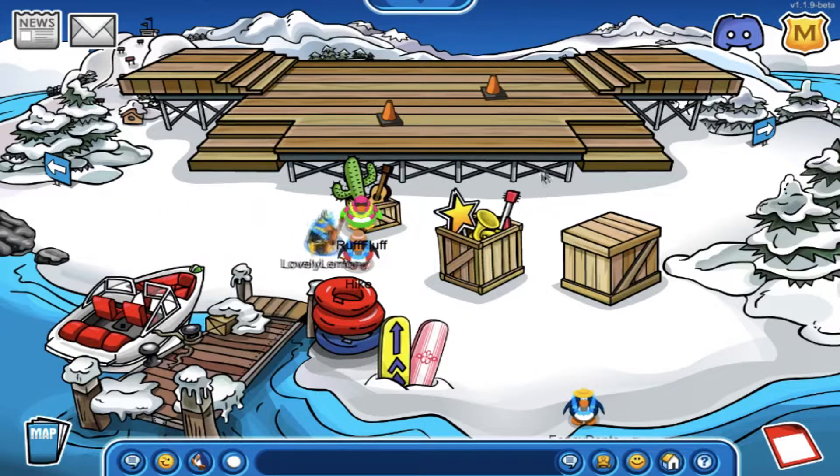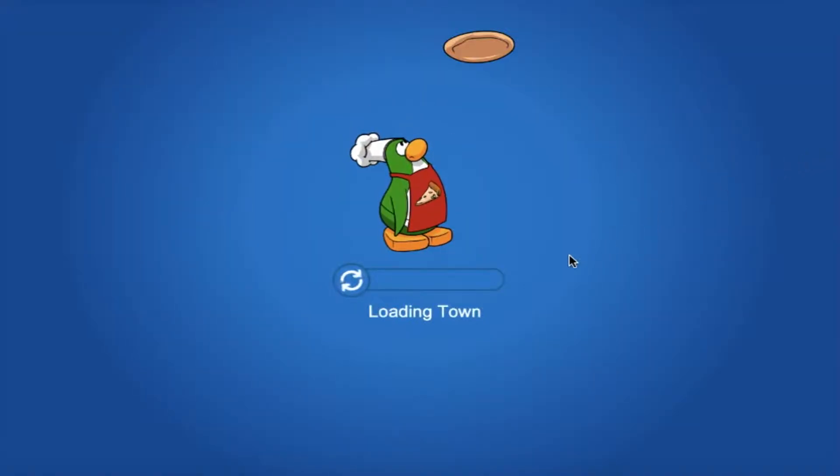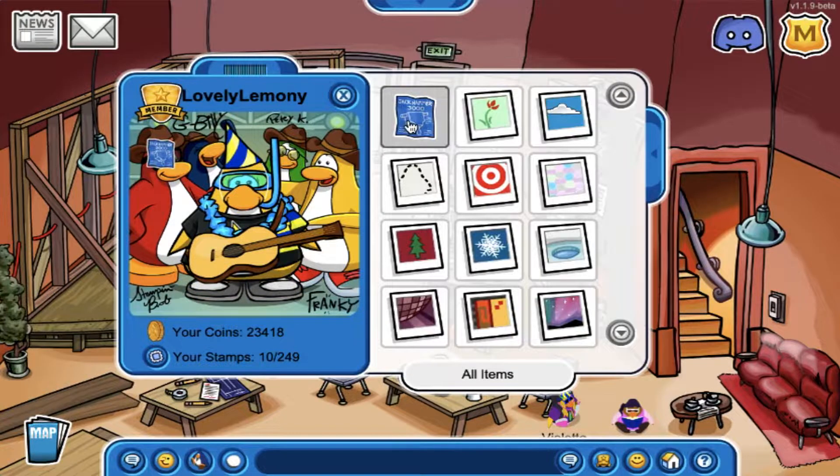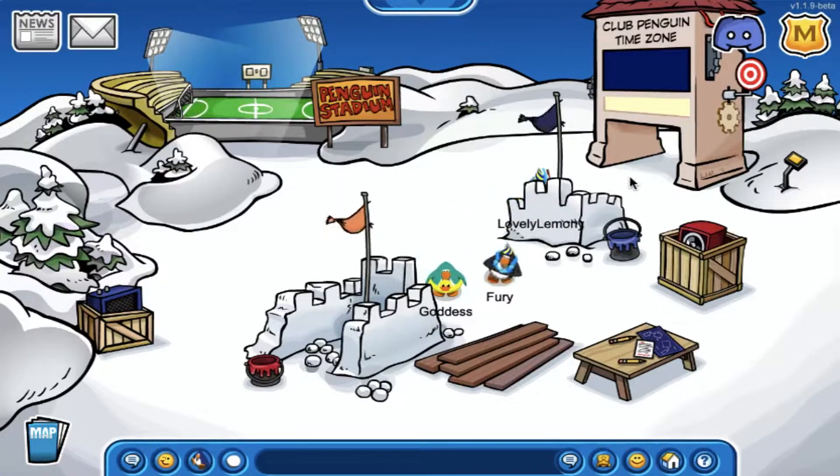The fourth room that has construction is the Docks, and like with the Lighthouse, I'm honestly very excited to see what it looks like at the party as it looks amazing as well. The fifth room is the Coffee Shop, and as you can see, there is a new pin — the Blueprints pin — and it's pretty awesome.